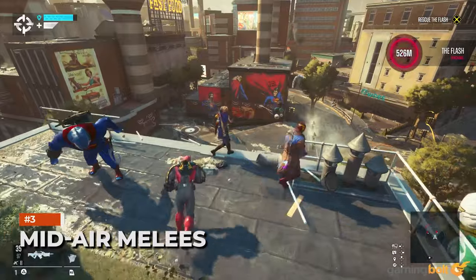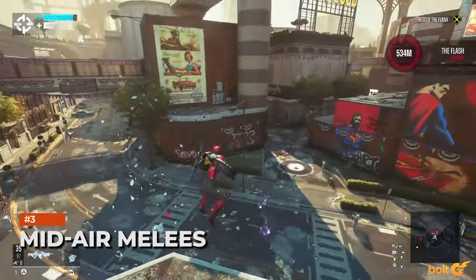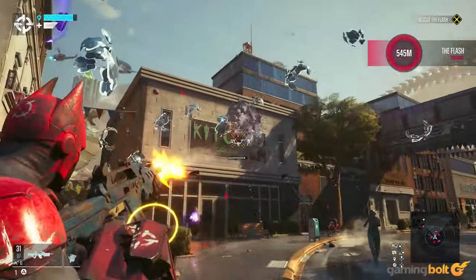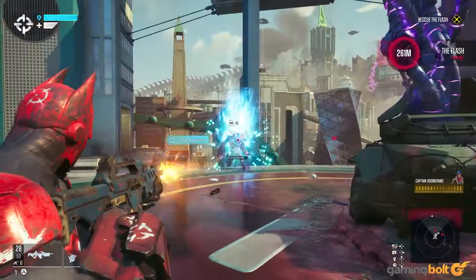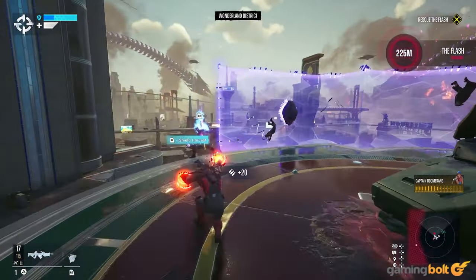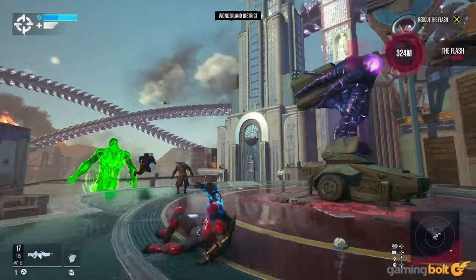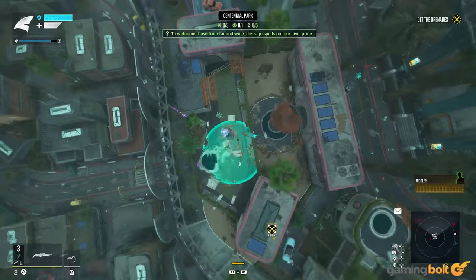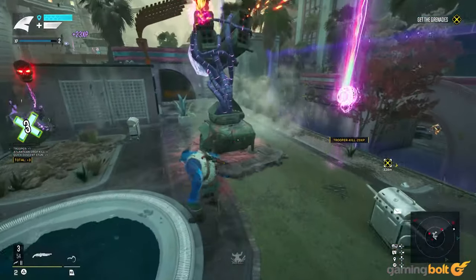Mid-Air Melees. Another benefit of playing as Deadshot and even Captain Boomerang is that their melee attacks are more ranged than King Shark and Harley Quinn. This makes it easier to shield-harvest, but comes in handy once you gain afflictions. King Shark and Harley can perform diving melee, so try to make a habit of transitioning into a melee from the air when near an enemy instead of landing in front of them and then using it.